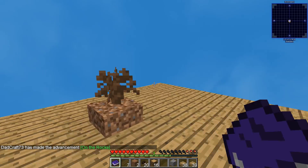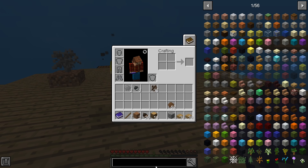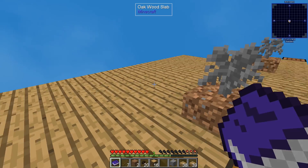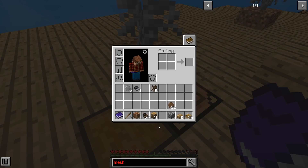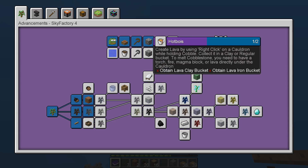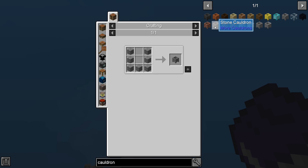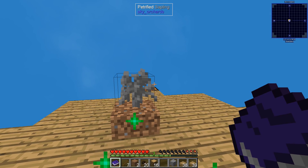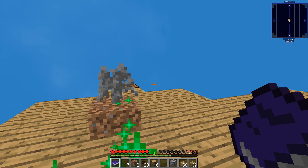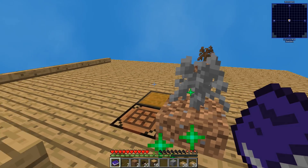I am 100% down with collecting resources through trees — no sieving! There doesn't even seem to be a mesh system in this pack. I love that there's a new mechanic and I'm down with trees. Let's take a look at these quests. We need to set up a cauldron — what kind? Just a regular one? It could probably be any kind of cauldron. We just need a little bit more cobblestone and these drying racks might be ready.